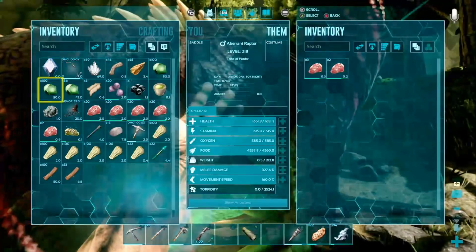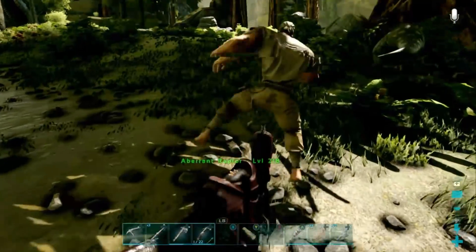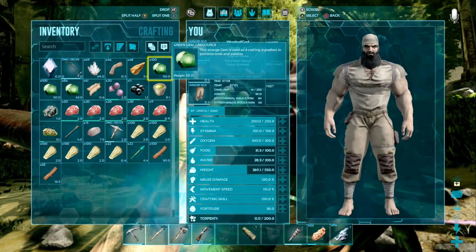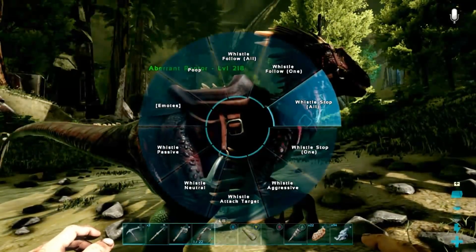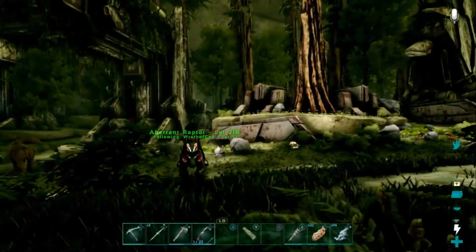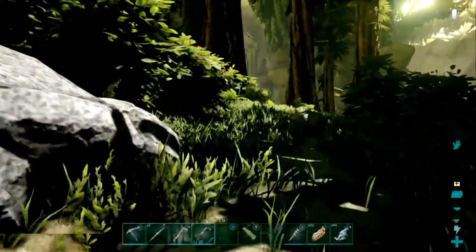We're gonna need a lot of narco berries and it's nice to have lots of them. Plus, we used to make medical brews - I can't remember the recipe, I'll have to look that up. First up - saddle. Equip saddle. Oh yeah! Oh it's so nice having a raptor chasing me and it's not trying to eat me. Feels good, feels real good. Bulldog's still at the house. We'll get this raptor back home - she is down the hill here.